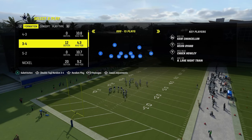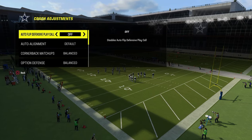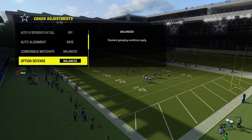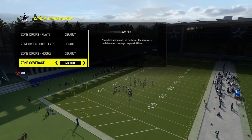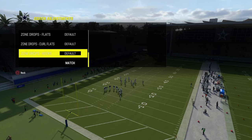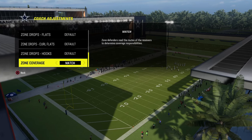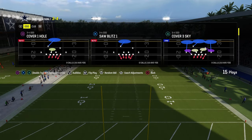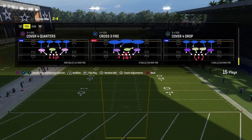Let's get into the blitz setup. In our coaching adjustments, we're going to have our auto-flip defensive play call off. I like to have auto-alignment set to base, option defense set to conservative, and then everything is going to be on default. The play that we're going to be coming out in is actually cover four quarters.